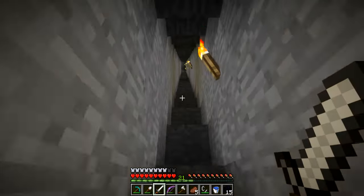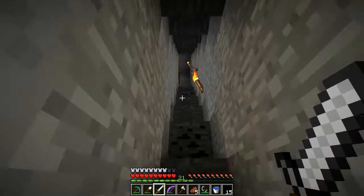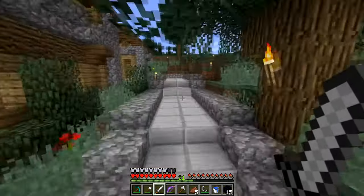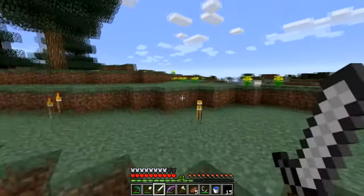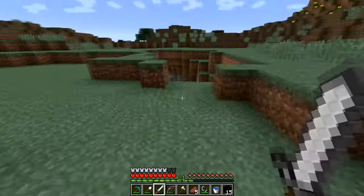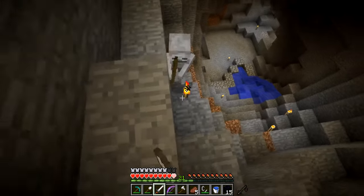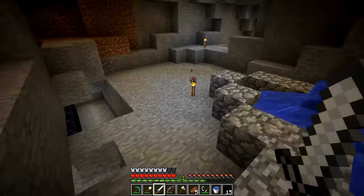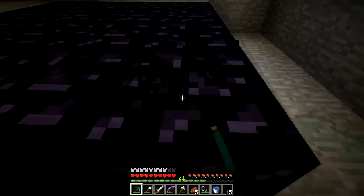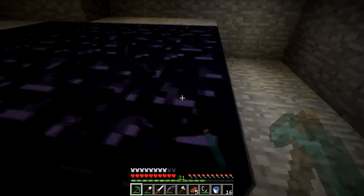The features that have been added since 1.5, which we were previously in: in 1.6 we got horses, hardened clay, stained hardened clay, carpets, and they changed the lapis block texture. They also made zombies a lot harder — more spawn whenever you attack one. Then in 1.7 was the terrain update — added several new biomes, dark oak wood, and acacia wood.